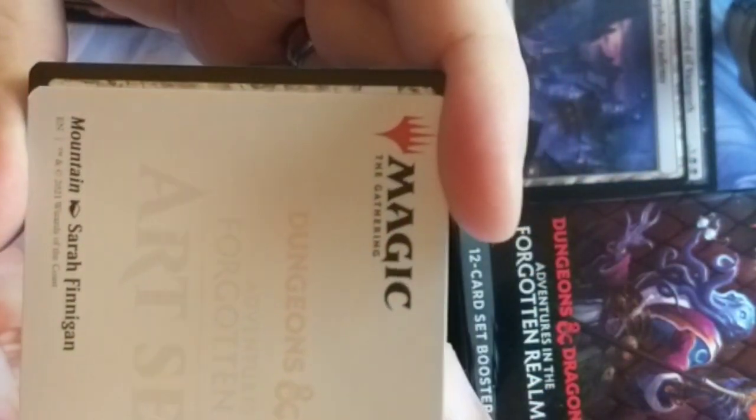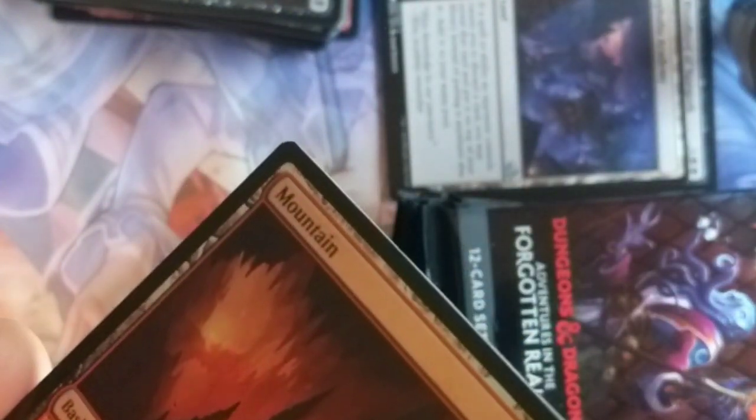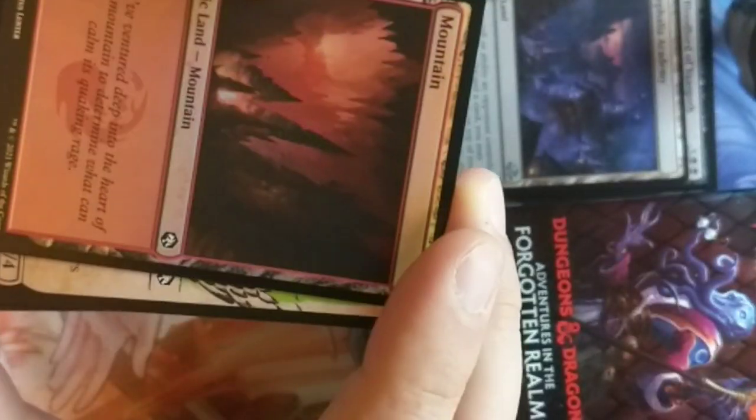We got another land card — looks like another mountain. Unfortunately this one's not signed. It's done by Sarah Finnegan. Very cool, Sarah. And this is our foil mountain — we already read the adventure on this one.